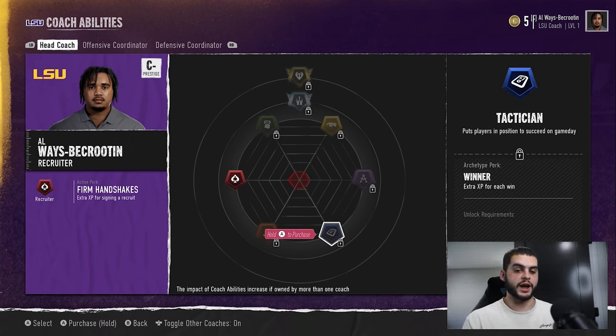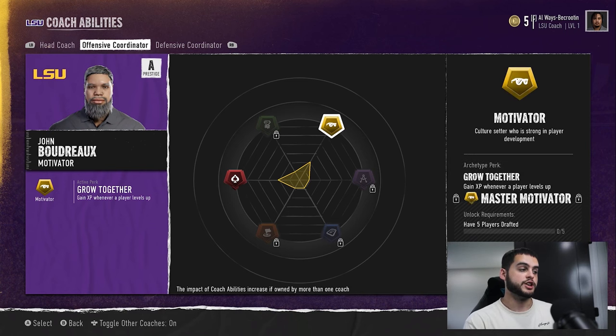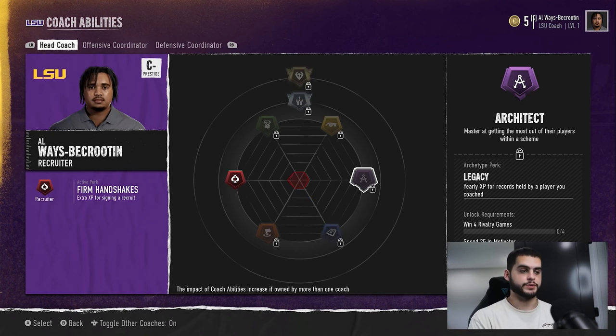Another key part of this is that you do have coordinators — defensive coordinators and offensive coordinators — and they have their own trees. So you may have a coordinator like John Boudreau who already has Motivator for you, or someone with Tactician or Architect already established. Remember, they do stack — if you have three guys with recruiting bonuses, you stack those bonuses. If you have three guys that do all different things, you get a jack-of-all-trades setup, but you won't be as dominant as a team with all three focused. It's very program-specific.